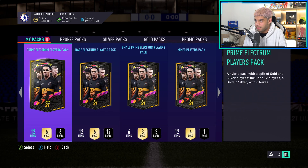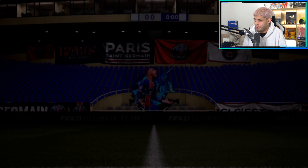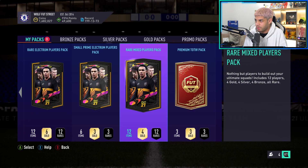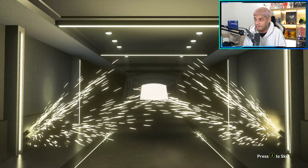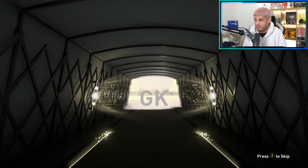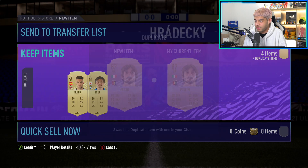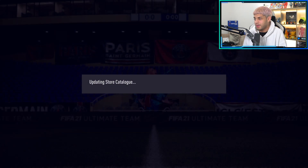Okay, we've got 50K packs - small prime Electrum and prime Electrum. Let's go for the mixed players pack first, though these never give me anything good. We get non-rare Raphael - these are the worst packs in my opinion. Get rid of that. Moving on to the rare mixed players pack - do we get a walkout? We get a board. It's a Finnish keeper - Heidari, I think that's how you pronounce it. We'll skip it as he's not that great. We also get an 83-rated untradeable - Perrin, Meunier, and Inou. We'll just move on.